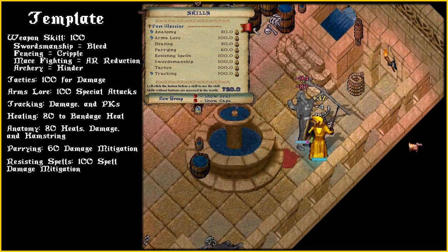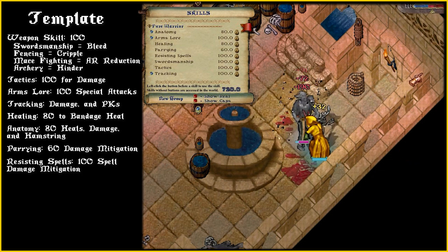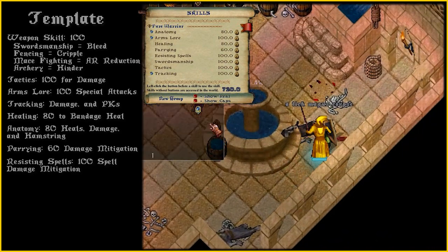Resisting Spells 100: reduce spell damage taken with a chance to resist certain spells. Leveling this past 80 can be slow and expensive using an ult. Alternatively, I maxed resist by letting Vikars at Ice Fort cast spells on me — it was dangerous, fun, lucrative, and fast.